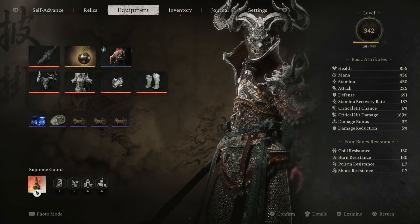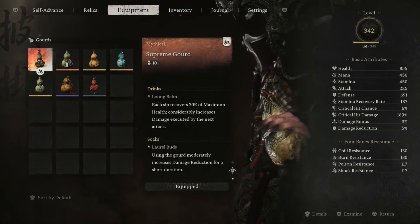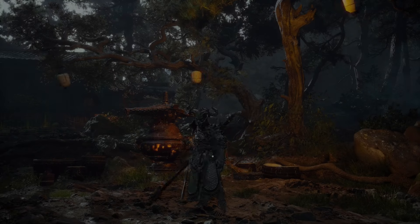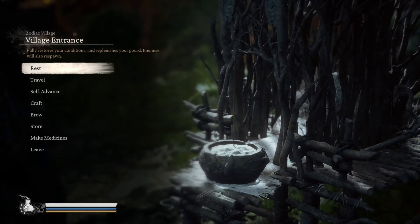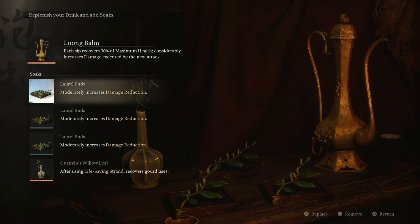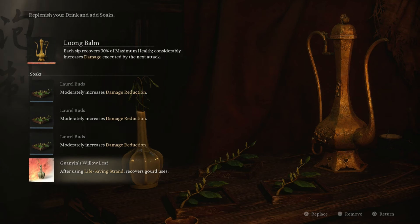For your gourd, I'm using the Supreme Gourd with 10 uses — you can adjust this for yourself, but look for anything related to damage reduction. Make sure to have your potions as they can increase damage output and defense. In the brew I have the Long Bomb, three Laurel Buds for damage reduction, and the Willow Leaf — after using the life-saving strain, it recovers gourd uses.